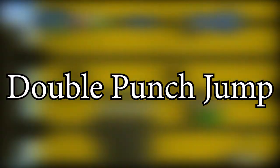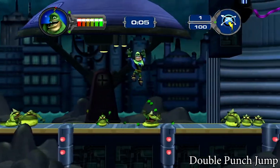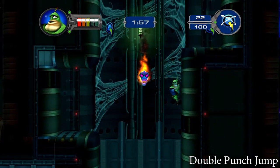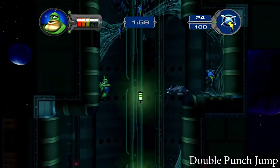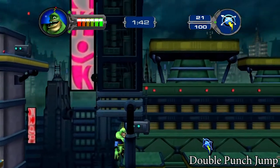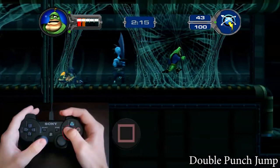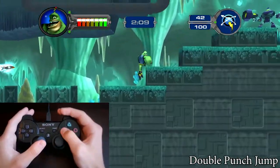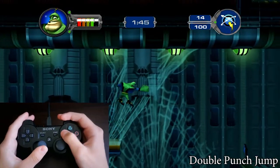The double punch jump — the most used Quark movement and the fastest one. It allows you to skip some parts like the elevator in VidComic 1. Only with this you can already be fast in all the VidComics. Walk, then press fast: square, X, square. Quark will jump higher and further. Same rule — don't be too close to the edge or it stops you.